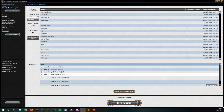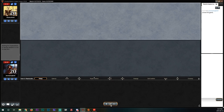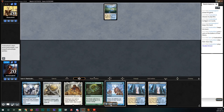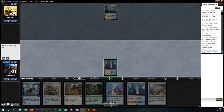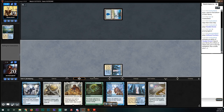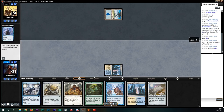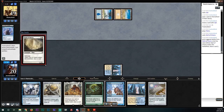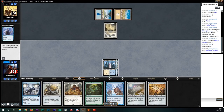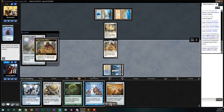Coming into game 3 — we're on the draw, same Mentor-Silence plan. Our opponent mulligans to 6, keeps it, and scrys. They play their fetch land; we play a tapped Hallowed Fountain and ship it back. I thought about playing a Cathar's Shield and Repealing it to dig deeper, but I want those Repeals for turns where they matter more. Opponent fetches a basic Island and Opts, then plays a Wall of Omens — to me, this was their undoing. I don't know why they tapped out, because we have Retract, Sram, and three cheerios.